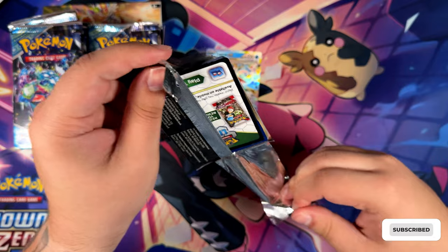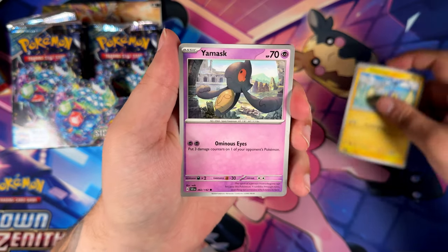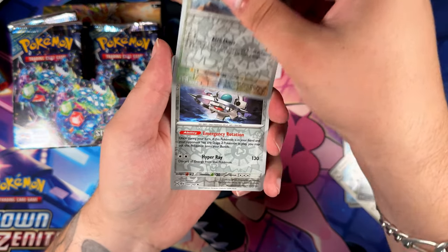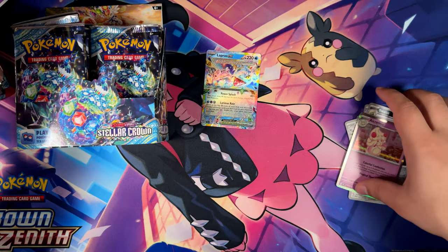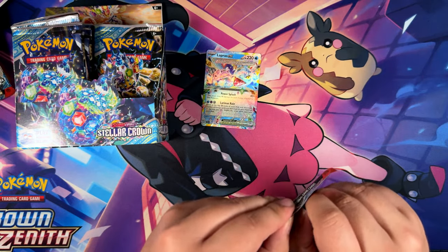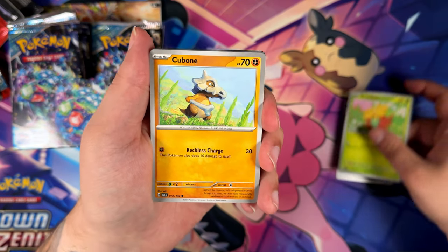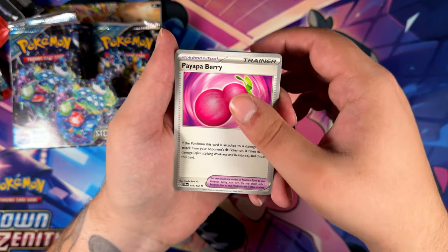This pack does not want to open — that must mean it might hold a Special Illustration Rare. I'm pretty sure Temporal Forces was also the booster box where I forgot a pack and accidentally almost threw it away. The camera wasn't rolling — I was already done with the video and decided to open it off-camera, thinking there wasn't going to be anything in there. Ended up pulling the Garchomp Special Illustration Rare.